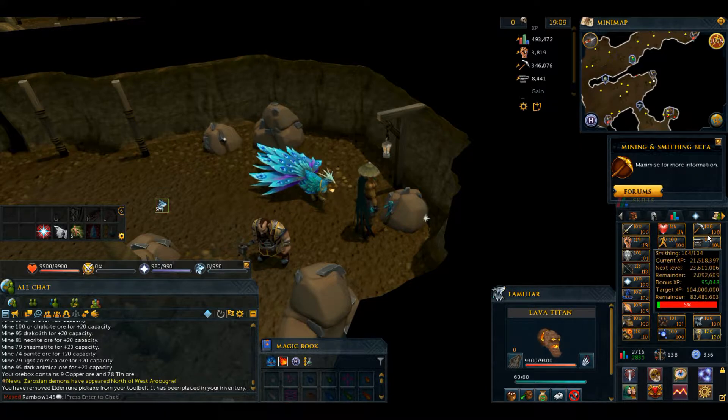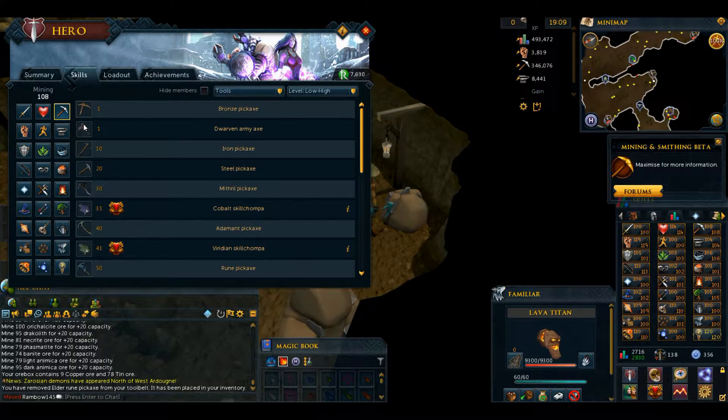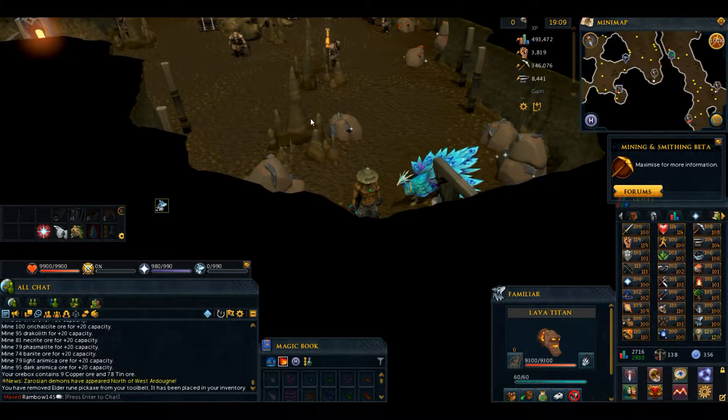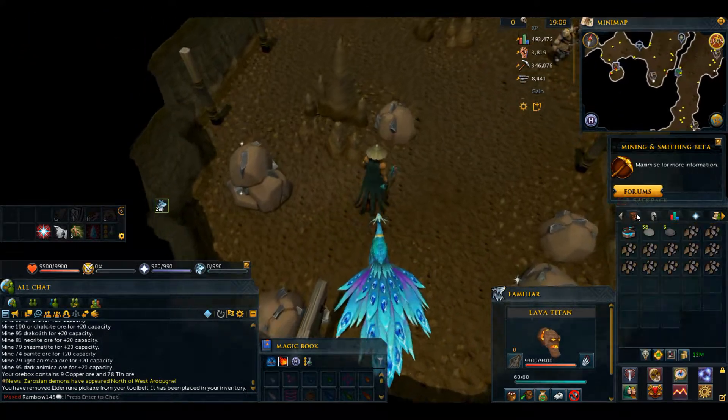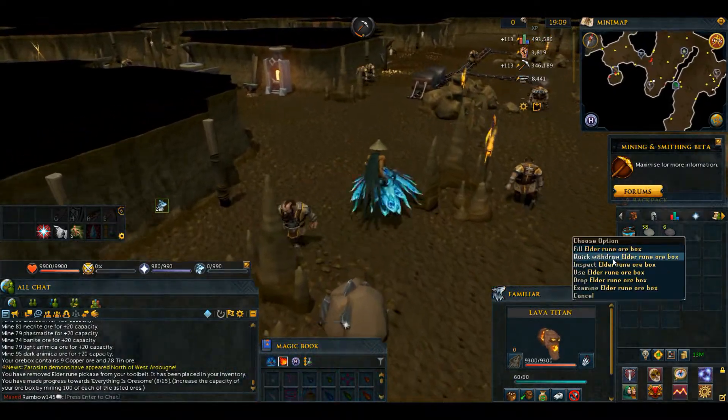And if you actually look at the stats over here on everything — tools — it tells you what all there is. Now if you go down here, this one I've never got. To get this one you have to actually use a crystal and one of these pickaxes in a forging hammer — something like that. I'm not real sure on that.